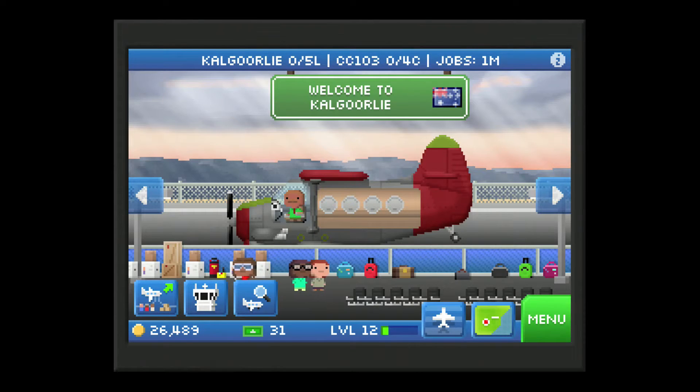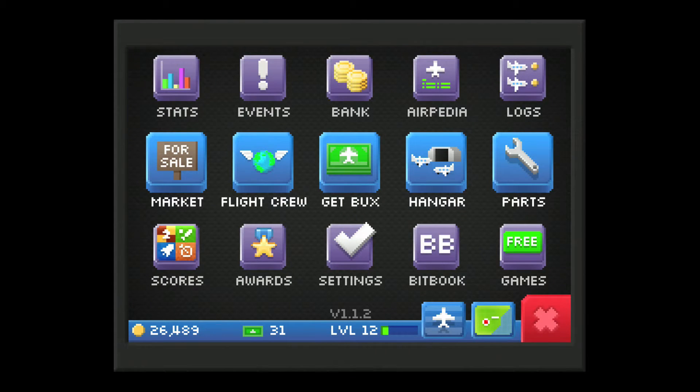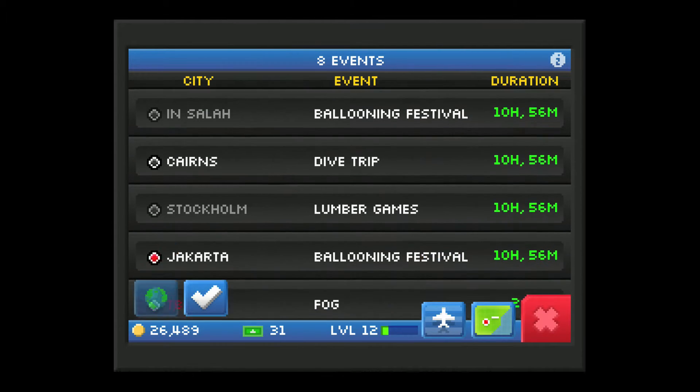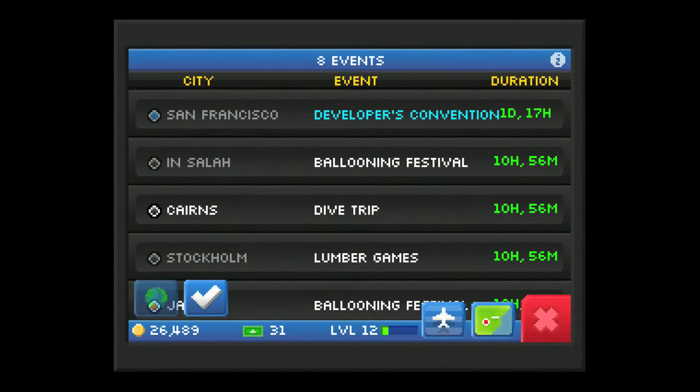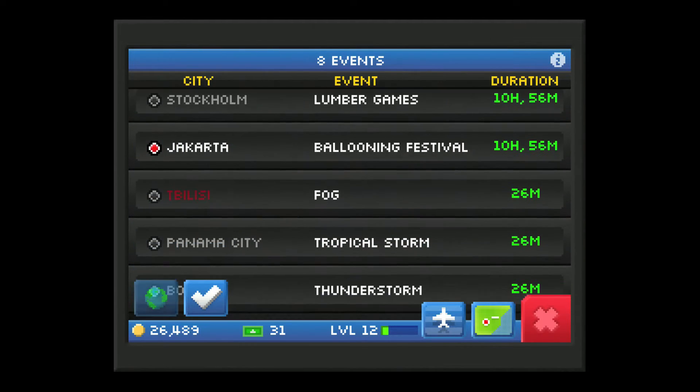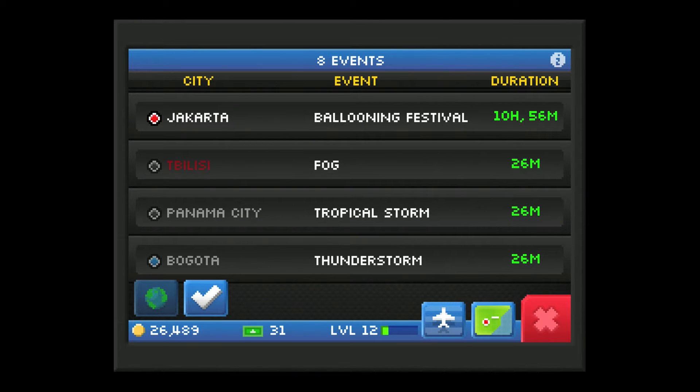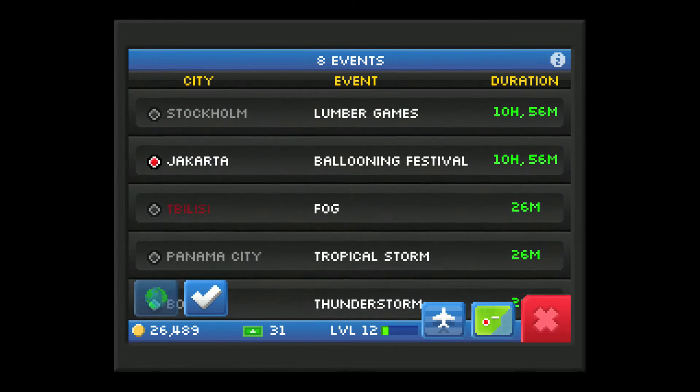Events — that shows what's going on, the various random things that will occur. Positive things will basically result in more opportunities to get bucks and earn money. Negative events, like fog here — you can see for Tbilisi — will close down an airport and prevent you from flying in or out. Fogs, tropical storms, and thunderstorms.